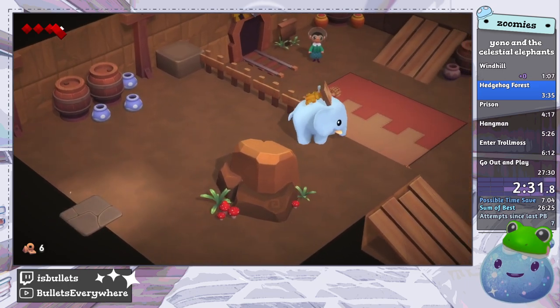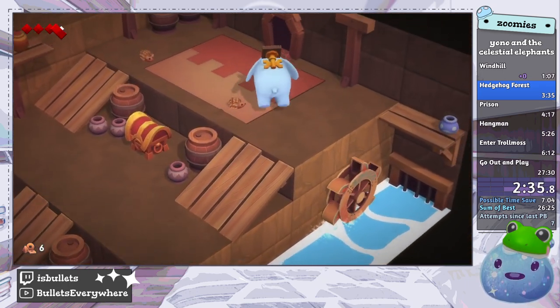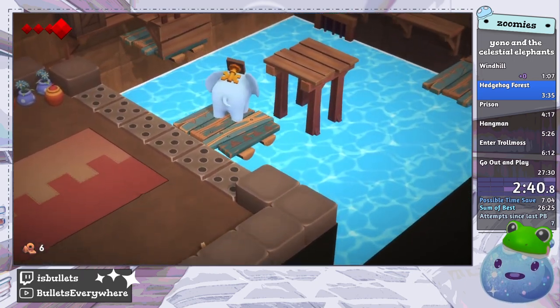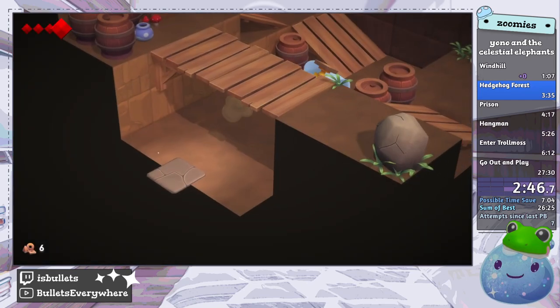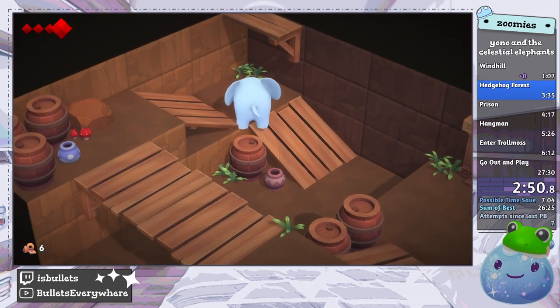Now we have sequence broken a key, and keys are fun because they're like little portable ramps you can bring everywhere. The hedgehog forest area ends with a long puzzle that nobody wants to solve, so we bring this key the entire way so that we don't have to solve it.